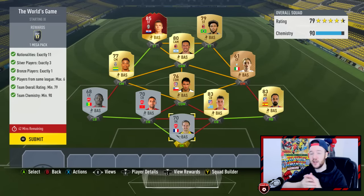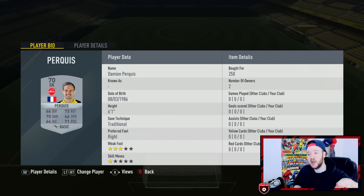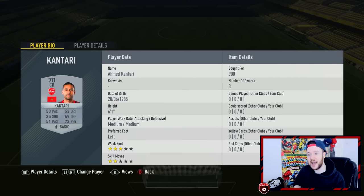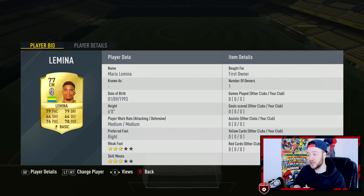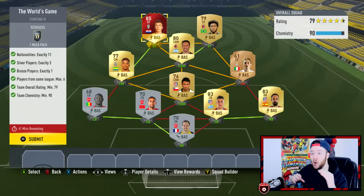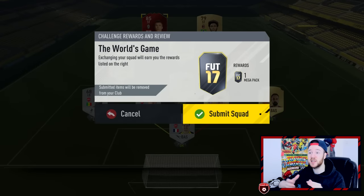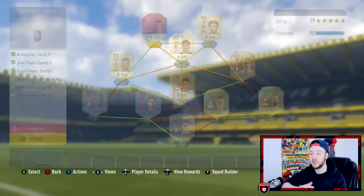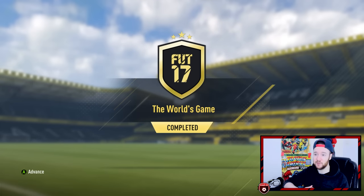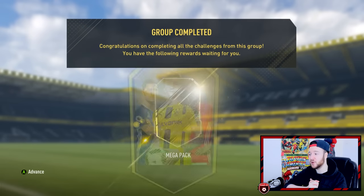I've got one pack saved I want to play. I used the special Manzukic — before you say anything, personally for me those special cards will never come in handy. The only thing I can use them for right now is Squad Building Challenges, bringing up the rating. Those players aren't good enough quality to be playing in FUT Champions. We're pushing up to division one where we need competitive teams, and Manzukic and Aspas just don't cut it. Without further ado, let's jump into some SBCs.